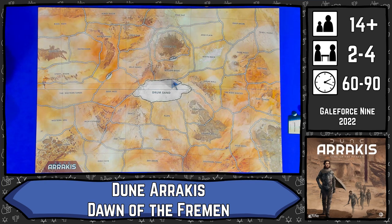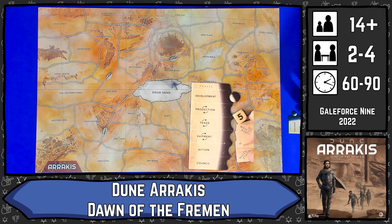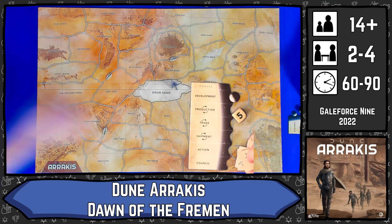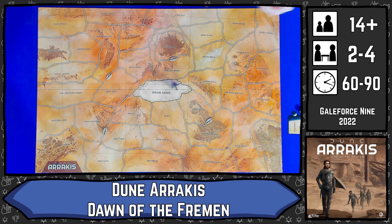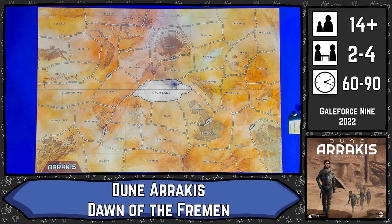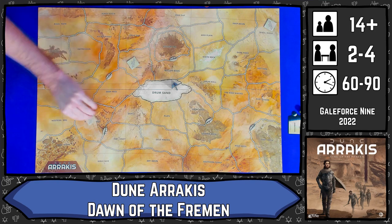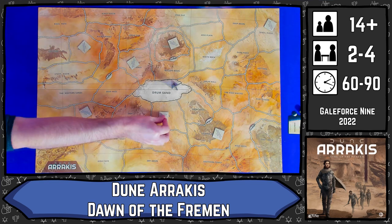Once all rock barriers are placed, we are then going to put resources down randomly. The resources are currently face down — we do not turn them face up when we put them down but we do get to choose where they go. These resources will be water, food, and spice. Two different kinds of spice: some spice that produces on a full moon and some spice that produces on a crescent moon.